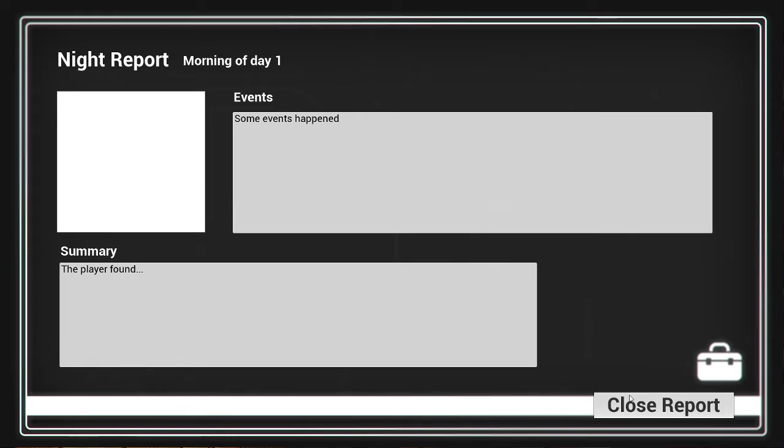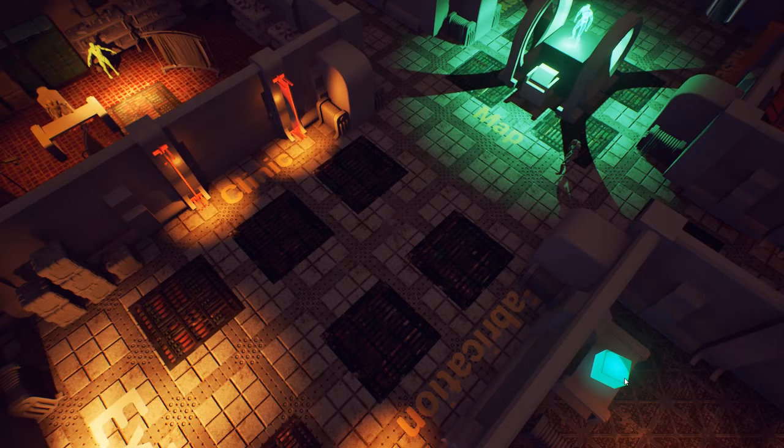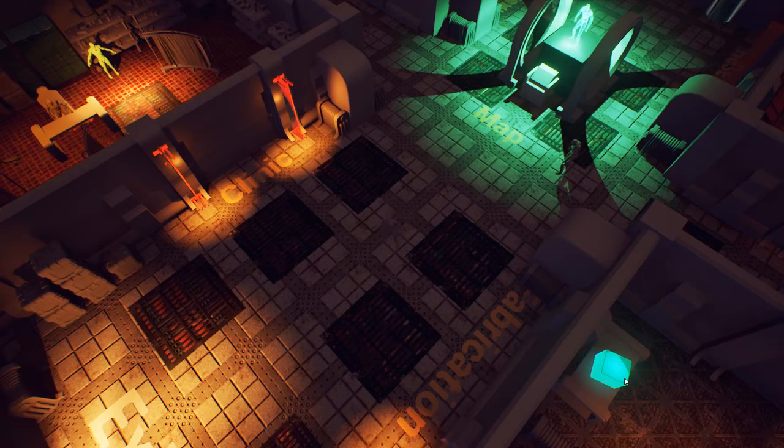As I mentioned before with the management and design layer, this is a very placeholder version of what will be your report when you come back — it will summarize not only what you did and what you accomplished when you were out in the field, but also some of the things that happened in the base when you were gone. Looking very much at games like This War of Mine and XCOM to make it a kind of living, breathing world. So this actually doesn't do anything — it's mainly a placeholder framework to make sure I have something to build on as I get those ideas a little bit more refined.